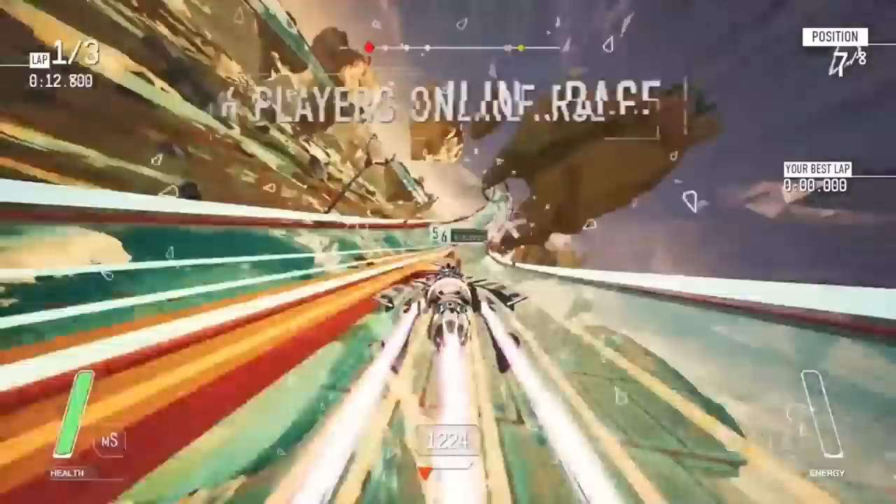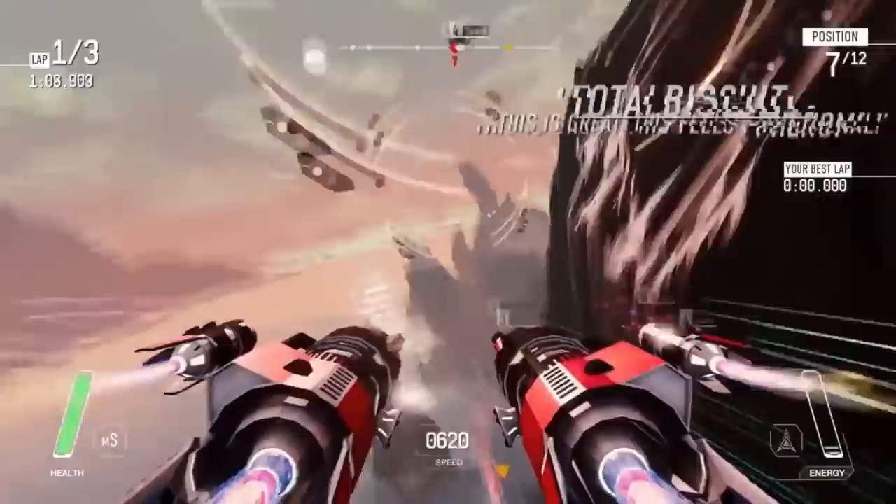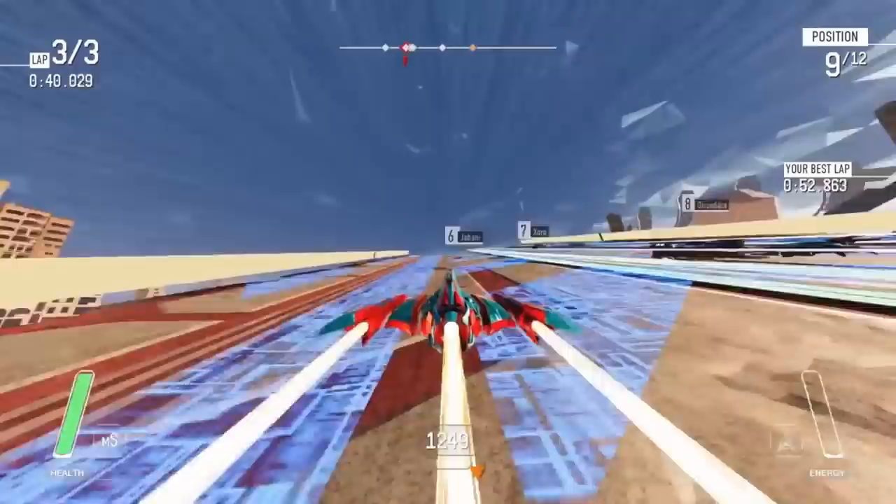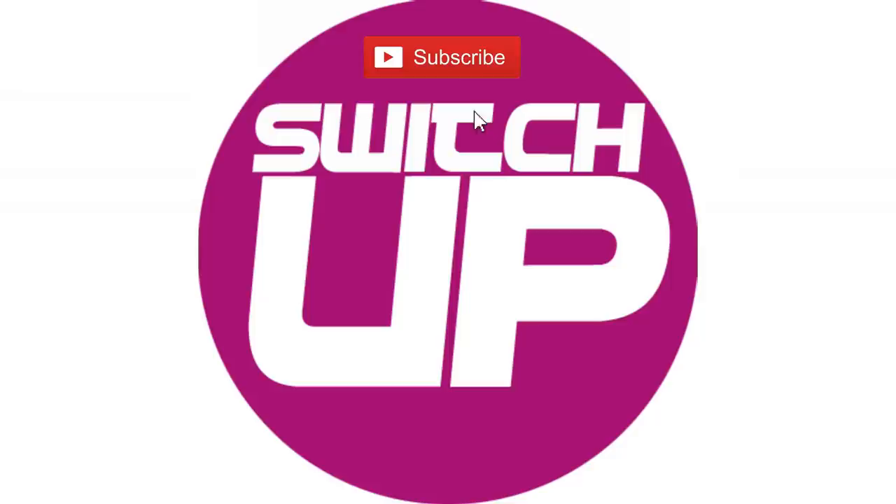In a recent upcoming games video, you might recall me mentioning that Redout was supposed to be a launch title for the Nintendo Switch. More than two years later, we finally have the port that was promised. This high speed racer was released on PC all the way back in 2016 and takes inspiration from classics such as F-Zero, Wipeout and Rollcage. Can it possibly reach the lofty bar set by those titles? Thank you to Nikalis for this review copy and now let's find out.